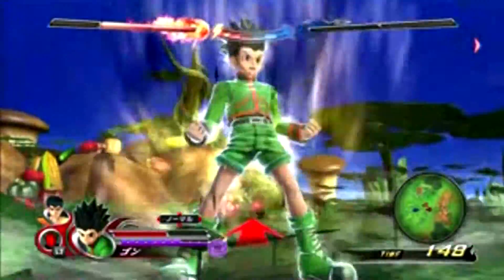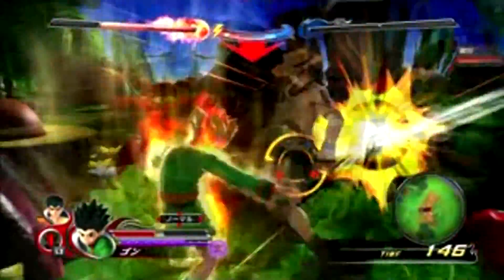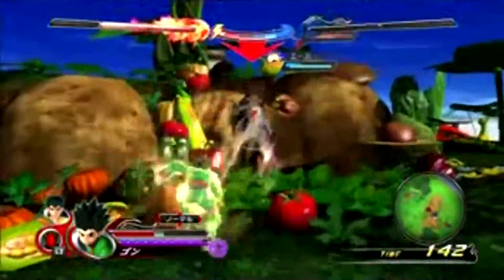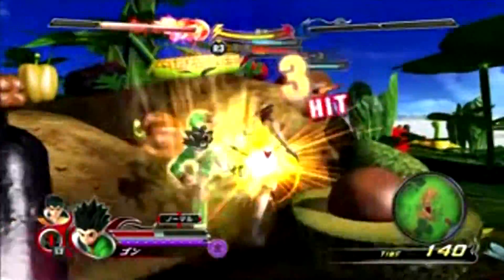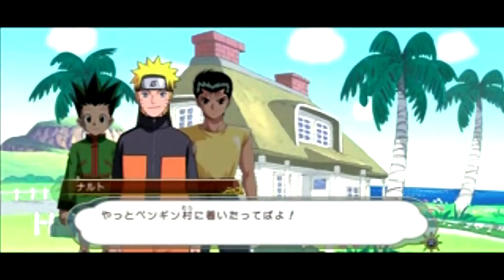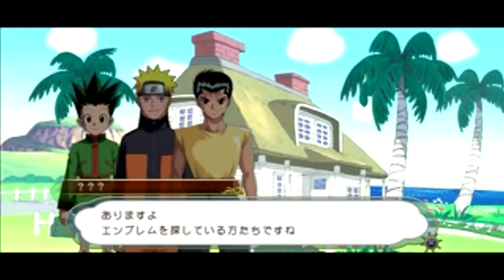Victory Versus has a story mode that uniquely has multiple characters from series such as Hunter x Hunter, Bleach, Naruto, Toriko, and One Piece teaming up to take place in a tournament that takes place every 45 years. Seems pretty convenient with the game being made for the 45th anniversary of Weekly Jump, right?